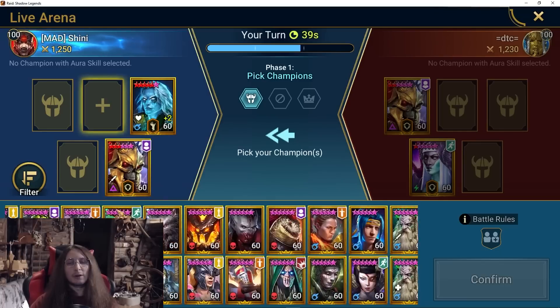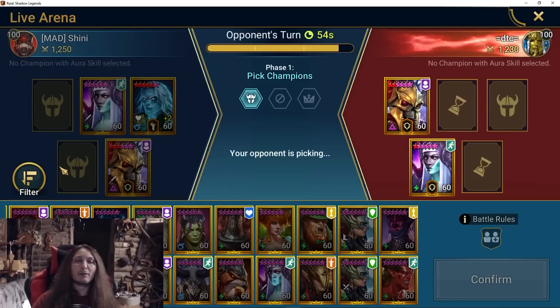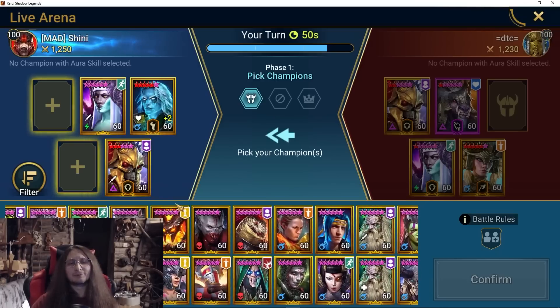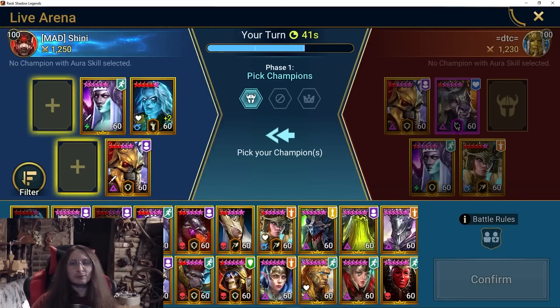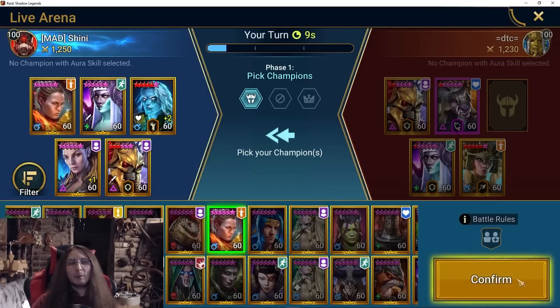Let's just go with these two safe picks and we'll have two picks left so we can try other champions if we see an opportunity — maybe Lydia and someone else. Even against this team Initve is kind of gonna be good. Actually, let's pick Ronda just to try her. But then he might ban the Duchess. I was thinking of going with Lydia and Ronda, but if he bans Duchess it's gonna be hard. Let's try it for fun — I think he will probably ban the Duchess.